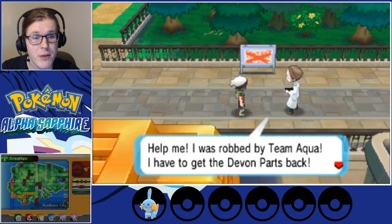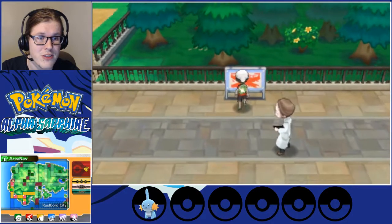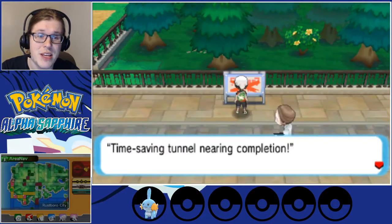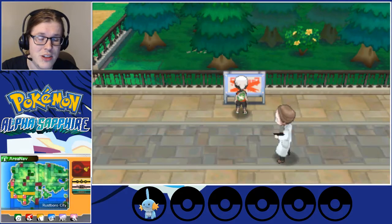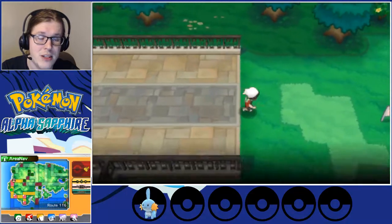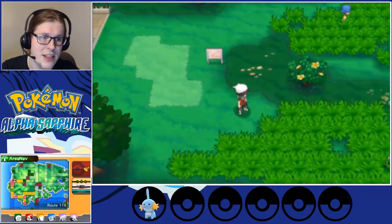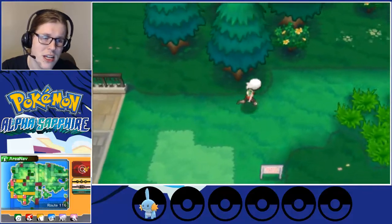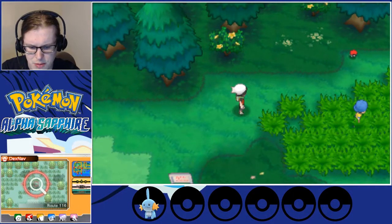There's the fantastic trainer who helped me in Petalburg. Team Aqua has taken the Devon Parts and I have to get them back — I'm going to get in serious trouble. What does this sign say? 'Time-saving tunnel nearing completion' — must call Big X in red paint. So there will be a tunnel going towards that next gym town. We're actually going to take the upper route. Sounds like there's a Pokémon here.